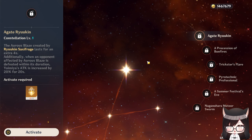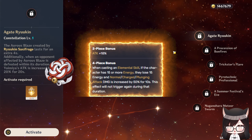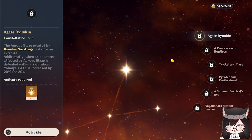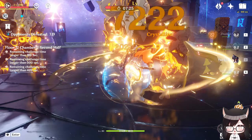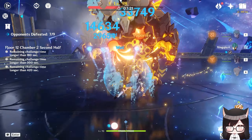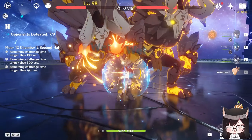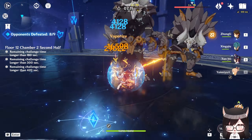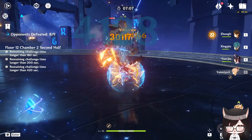You're very likely to run Yoimiya with Shimenawa anyway, so you won't have enough energy to burst every rotation, making C1 not really worth it. Her burst only keeps the Aurous Blaze effect on a single target and the duration doesn't refresh when transferring to a nearby enemy after killing the marked one, which decreases the incentive to use her burst. There are also situations where you're likely to miss with her burst against mobile enemies like Kairagis, Nobushis, or even the Lawachurls, so I wouldn't really recommend using her burst most of the time.